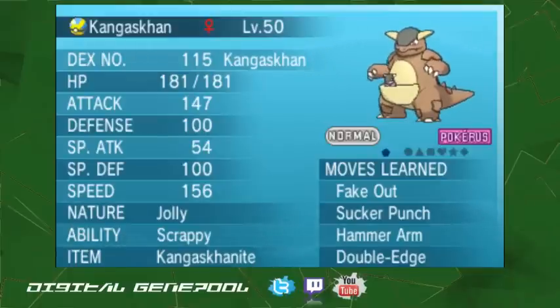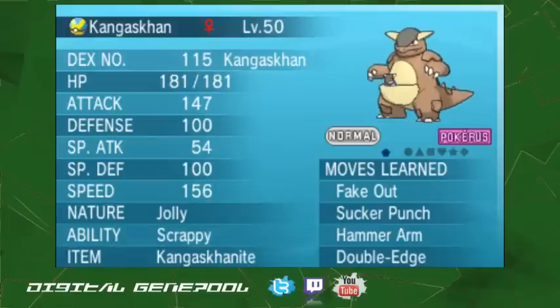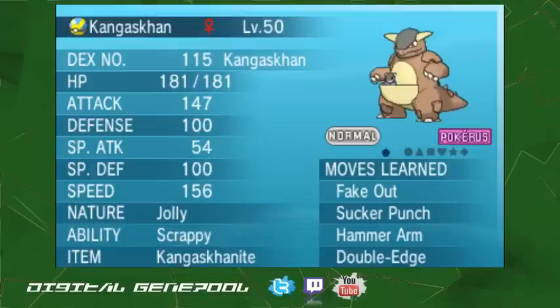Next we've got Kangaskhan. For those who know Mega Kangaskhan, this is not your typical setup. You've got Fake Out and Sucker Punch, which are normal in VGC, but you also have Hammer Arm and Double Edge — I'm going for pure offense. It's kind of a suicide Pokemon. You get Double Edge with the recoil and Hammer Arm that slows you down, but I'm hitting harder for a lot more damage. It's worked out so far in testing.